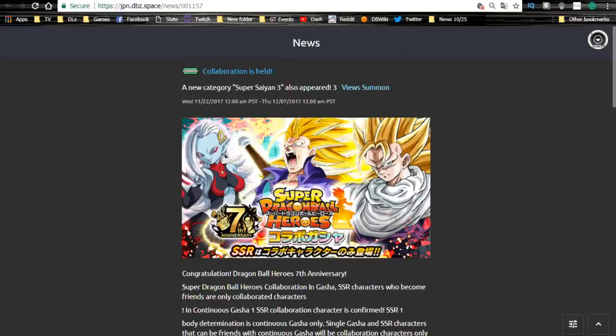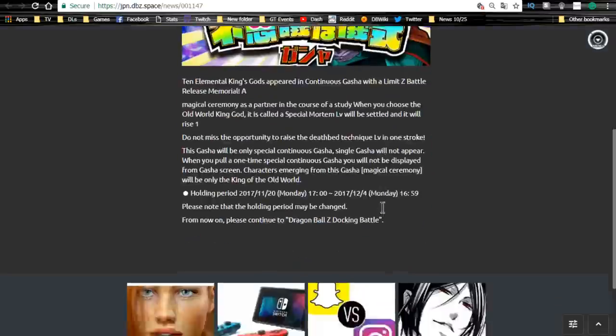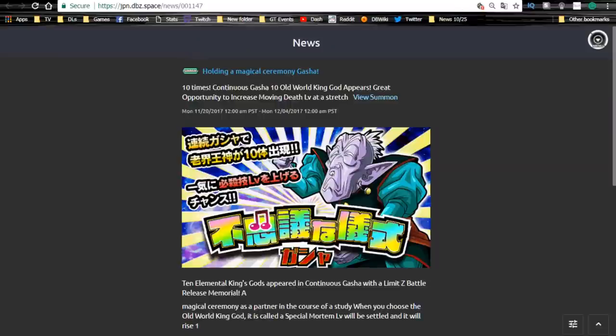Next is the Elder Kai banner — this is one of the first I'm going to tell you to actually summon on. You get 10 Elder Kais for 50 stones. This is probably the most beneficial banner you'll ever be able to pull on. It ends December 4th — make sure you pull on it if you need Elder Kais to get your cards up to super attack 10. I pulled on it as well.